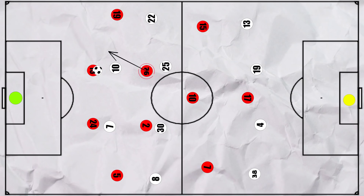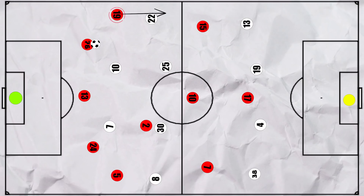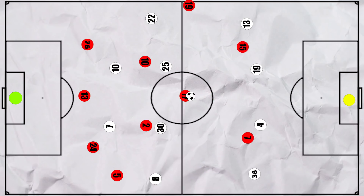Alternatively, we also saw Kessie drop into the back line towards the left to get more time on the ball, whilst also freeing Hernandez to move higher up the pitch to provide width. In these phases, Chalanoglu would then drop deeper into midfield, and Rafael Liao was also willing to drop into the number 10 position, with runners ahead of him, to ensure that the midfield was never overloaded.